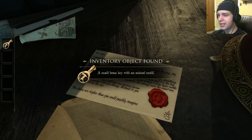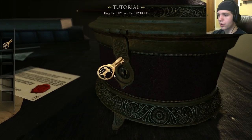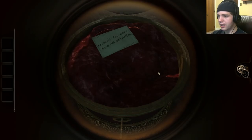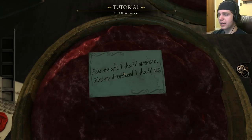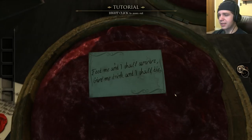Click on the key to pick it up. A small brass key with an animal motif. Rotate the lid, line up the hill. Was it going to tell me how to play the entire game? Probably just the tutorial. The key goes in the hole — at least I'm able to figure that much out. Pick up the eyepiece. A curious eyepiece. Click on it to put it on — it doesn't seem to do anything. Perhaps something is missing. What does the note say? Let's find out. Feed me and I shall survive. Give me drink and I shall die. Oh great, it's a riddle.